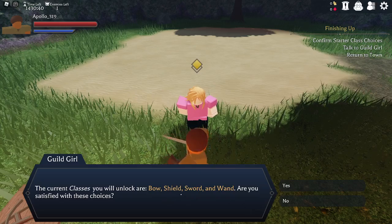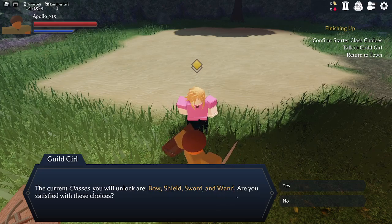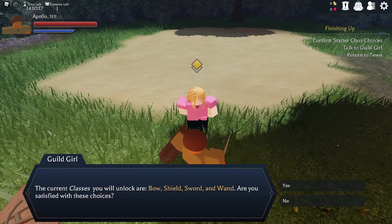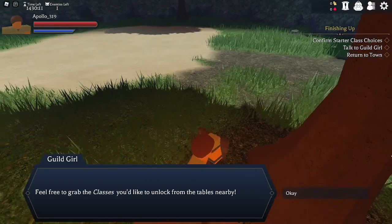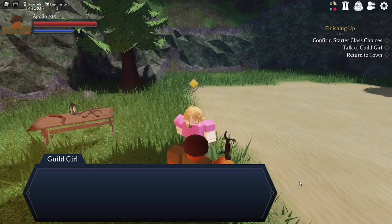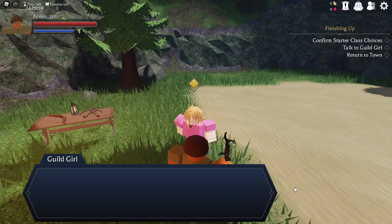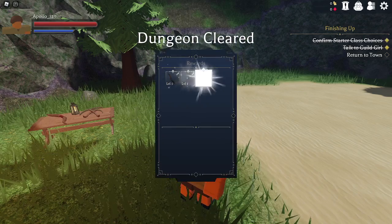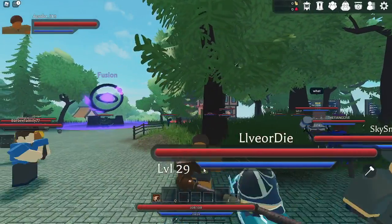My loadout shows bow, shield, sword, and wand — but I wanted a staff, not a wand. The game seems to be bugging out. I try to get the staff and finish packing, confirming staff and sword. Finally it says I'm returning to town. That was a madly long tutorial — it actually took me a while.